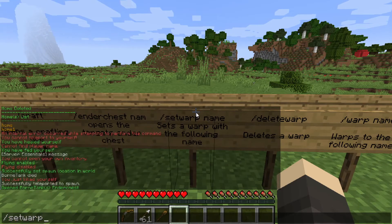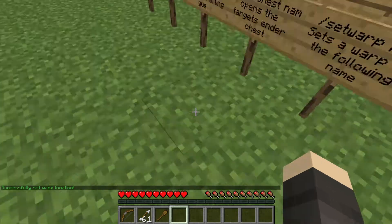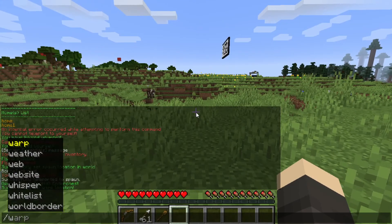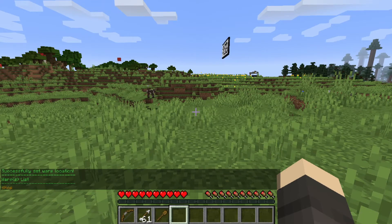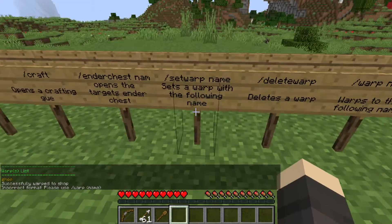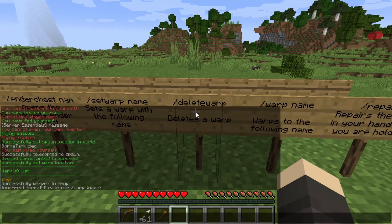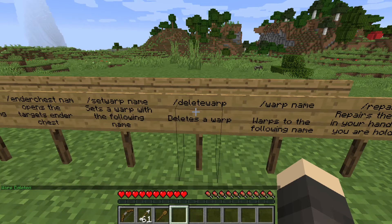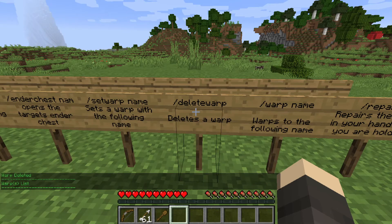Slash warp — I can set a warp, for example at a shop location. And if I do slash delete warp space shop, we no longer have the shop warp. As you can see, the warp has been removed.